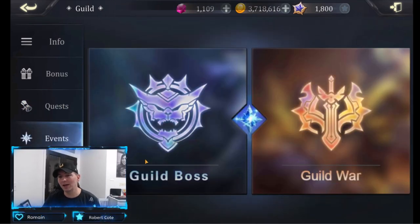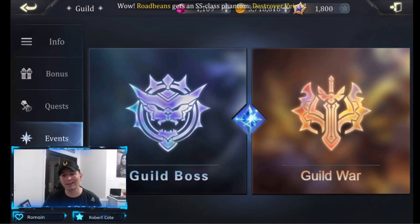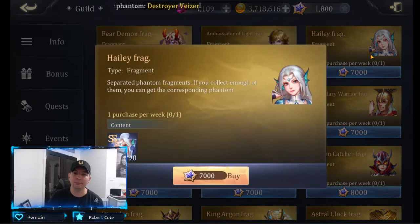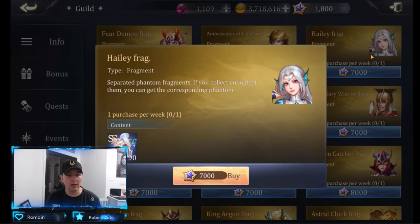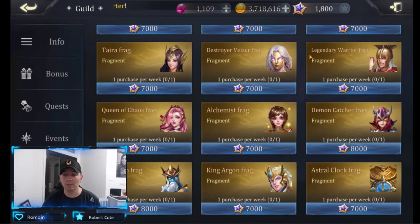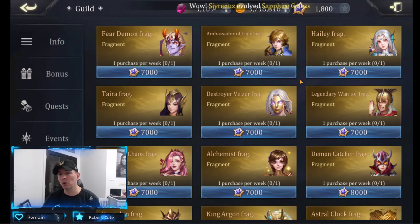Looking at events — a lot of players have said guild bosses are not worth it right now; they don't have a good return and most players cannot kill them, so don't focus on the guild boss. In the shop, every single week you should have enough to buy Haley. Every seven days, pick up another copy of Haley, allowing you to level up her skills very fast. She is super strong — she does a debuff to the attack bar, which is very strong. Haley is a hero you want to build; the rest, not so much.